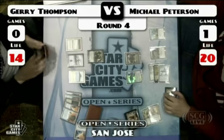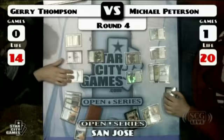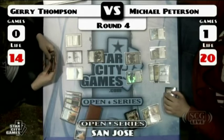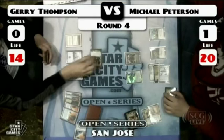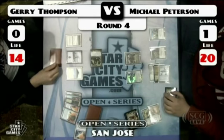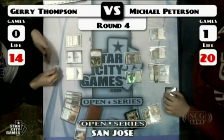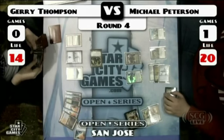We've got Tarmogoyf — Tarmogoyf versus Memnite and Frogmite. That Tarmogoyf looks to be a one, two, three, four — maybe a five. Definitely land, instant, enchantment, creature — so that's four. Artifact creature, so that's five. Jerry's going to crack a Fetchland and go up to four mana here.